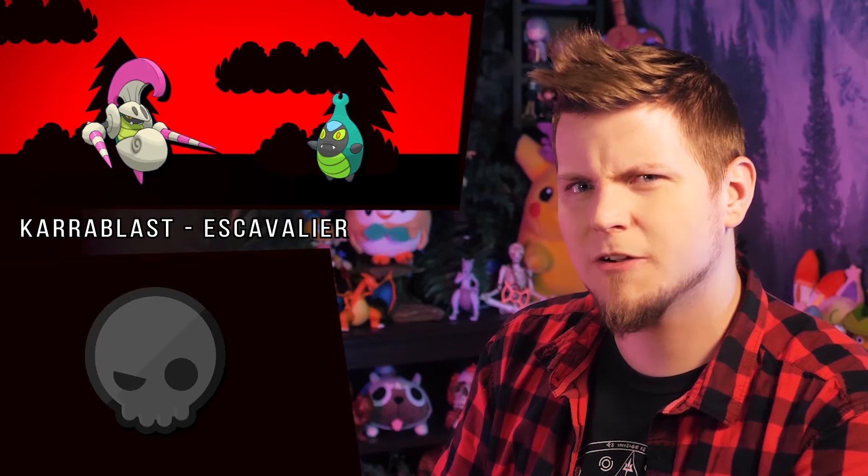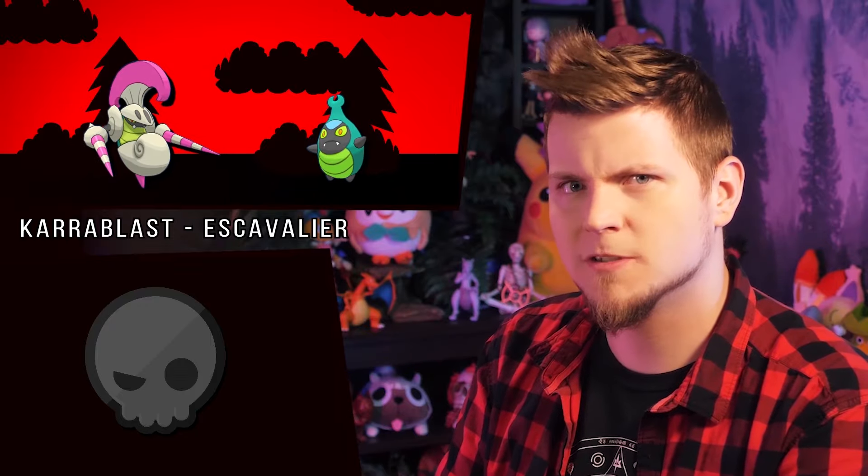Emolga looks much more like an actual flying squirrel now, as does Karrablast, though with a scarab — not a flying squirrel. Escavalier's armor gets a bit shinier and the red turns pink, though this shade of pink was rarely, if ever, used for these purposes because it was very hard to make that color — so very valuable — so why would you waste it on a knight?